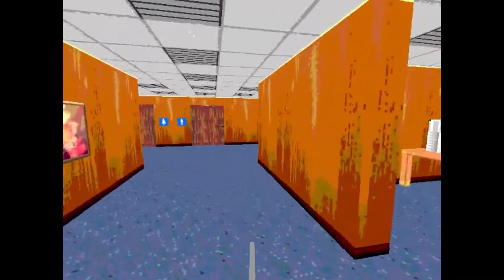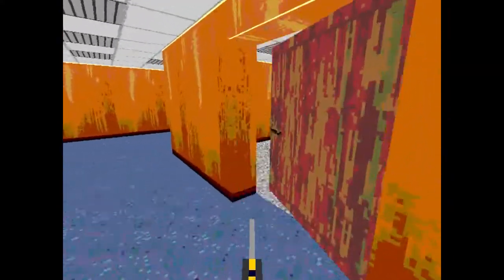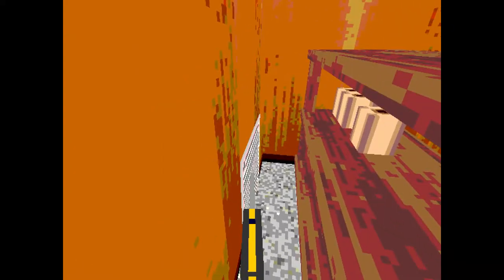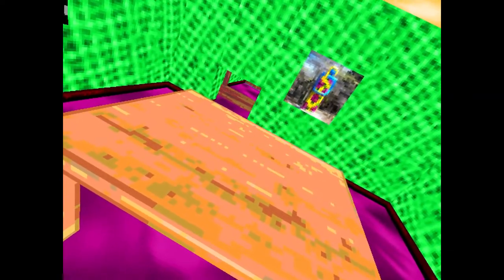The one thing we can do for sure is we can get fired — most of the secret endings involve you getting fired. We just ate a virus disk and the entire game is glitchy. Oops! This kind of reminds me of 3D Body Adventure.